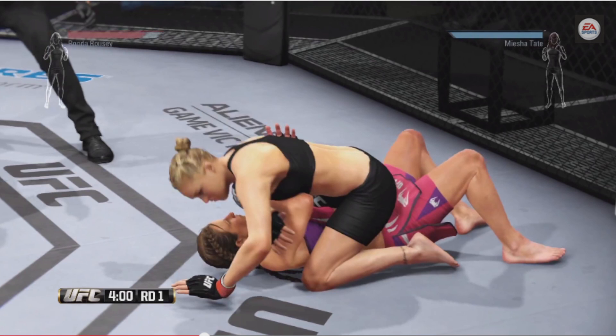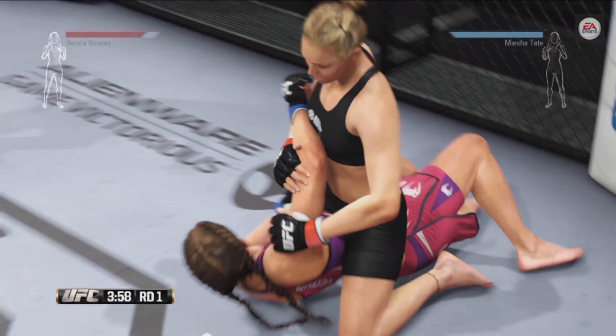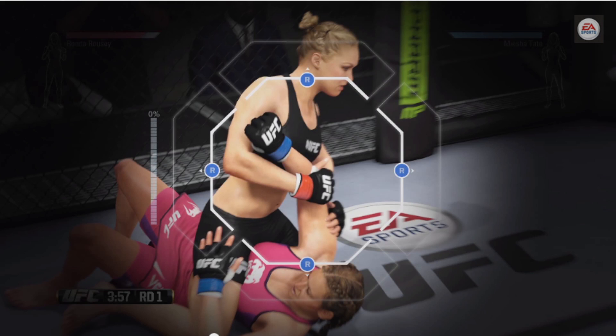What's up everybody, Westside MMA here. EA Sports has released their new submission system gameplay. The first screenshot shows Ronda Rousey initiating the submission by grabbing Miesha Tate's arm, and this is as simple as a transition — you grab the arm and that leads you into the new submission system HUD, which features four directions.